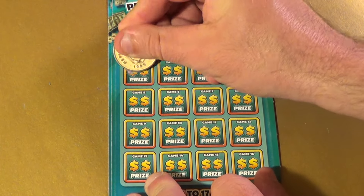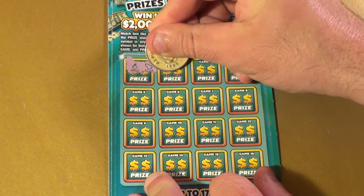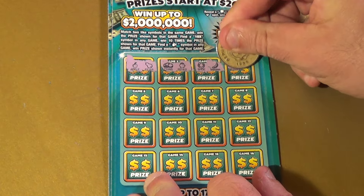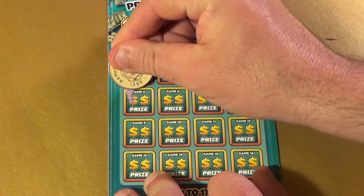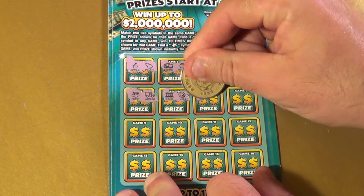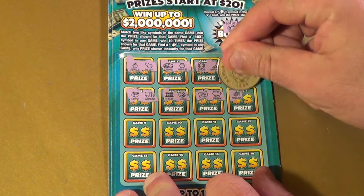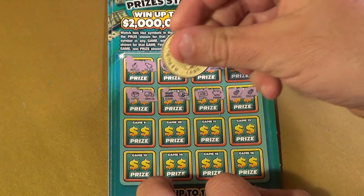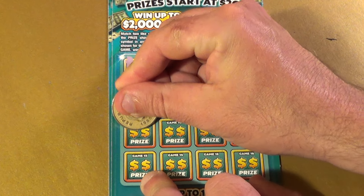Alright, what do we have here? We have apple, pear, coins, pot of gold, horseshoe, banana, balloons, lemon, chest, armor car, bank, vault, ATM card, piggy bank, pineapple — and a pineapple! We have a win on this ticket of at least $20.